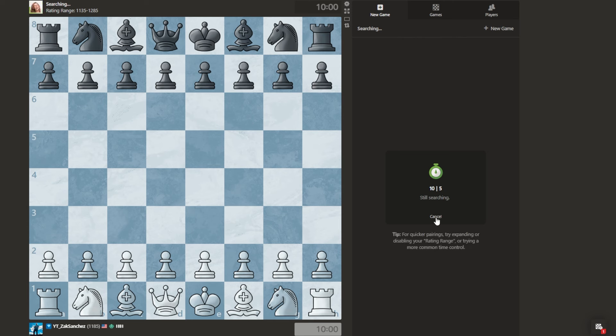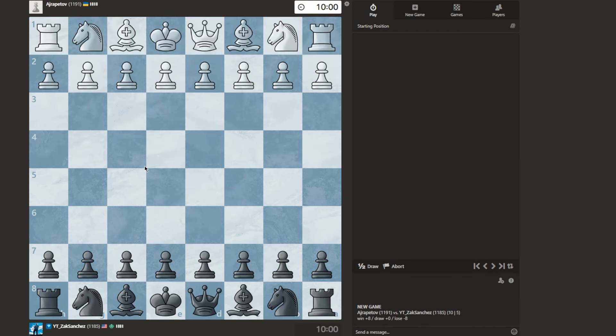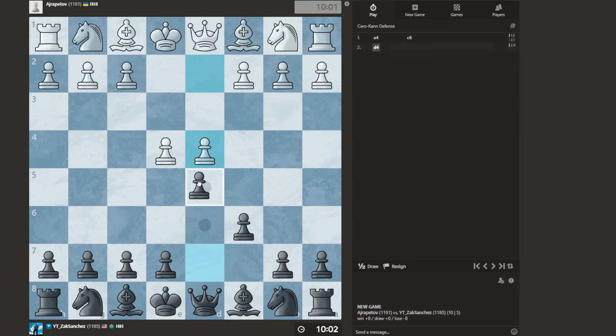If I can't find a 10.5 then I'll go ahead and do a 10.0. Alright, we got one. Go C6. Oh, we get the fantasy!